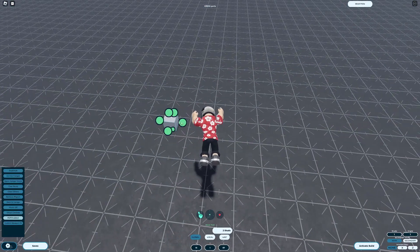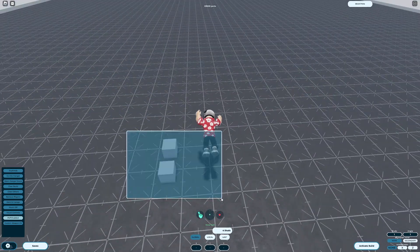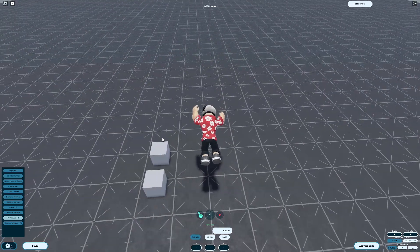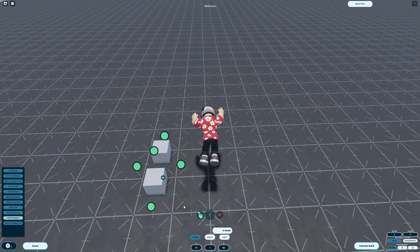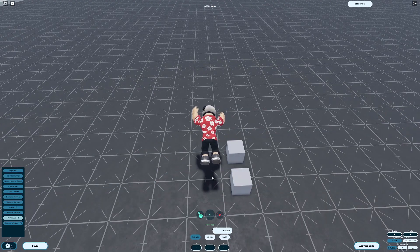To duplicate a selection, press Shift and then D. This keybind can cause problems when building as you can duplicate parts unintentionally, so if you find yourself encountering this problem, simply change the keybind in settings. To copy a selection of parts, press Shift and then C. You can then paste with Shift-V. The keybind to undo any action is Ctrl-Z.